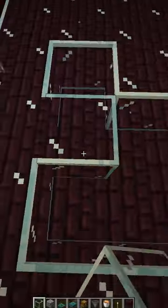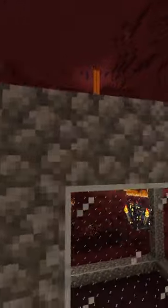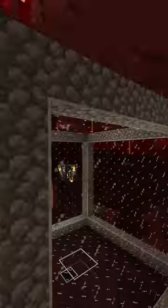Then link it all together and fill it in. Next, build a wall surrounding the glass platform and build 10 blocks high on each corner. Connect the top blocks from every corner, then fill in all the gaps including the top.